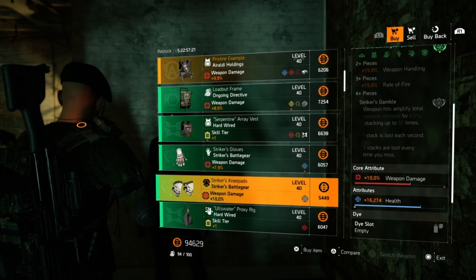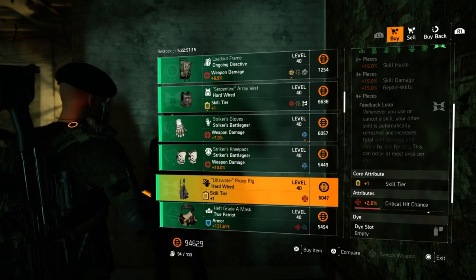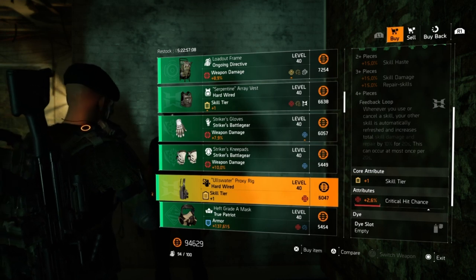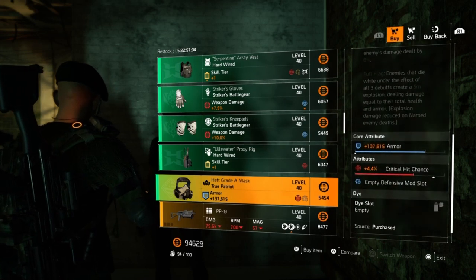Moving on, we have striker knee pads with 10% weapon damage and 16,274 health — you usually roll that to crit chance or crit damage, whichever you prefer. Next we have a hardwired holster with plus one skill tier and 2.6% crit chance. Not the greatest, but since it only has that one attribute stat, you can easily change the crit chance to whatever you choose.